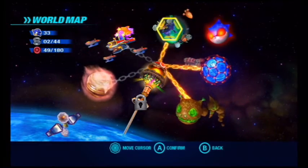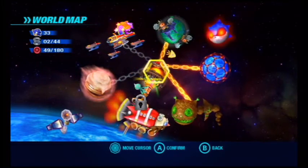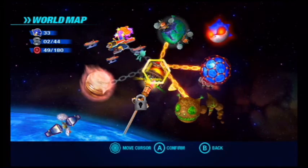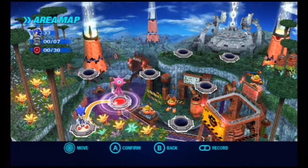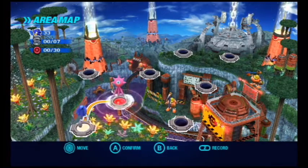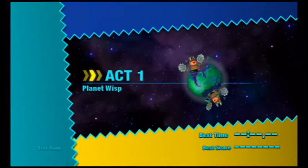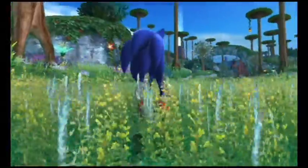Even though we haven't exactly mentioned this before — Tropical Resort actually makes a return in Sonic Generations for the Nintendo 3DS stage during the Modern Era, which is essentially the last stage in the 3DS version of Sonic Generations. And Planet Wisps also makes a return in Sonic Generations on the 360, PS3, and PC version in the Modern Era, as the final level before the actual final boss.